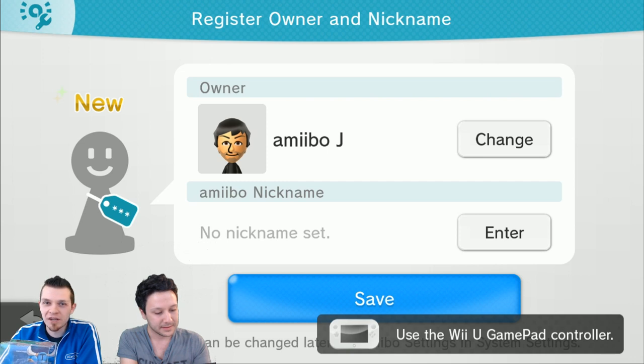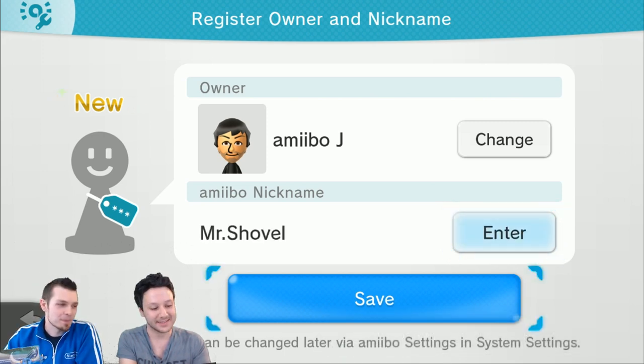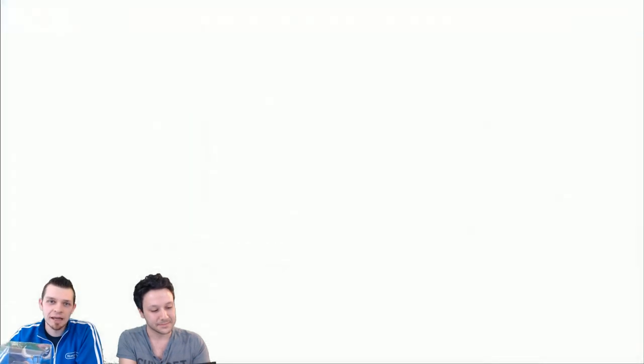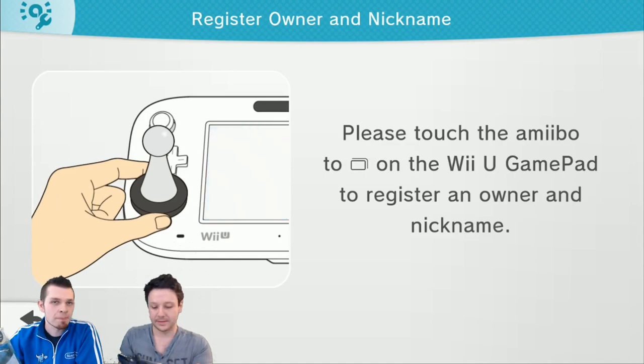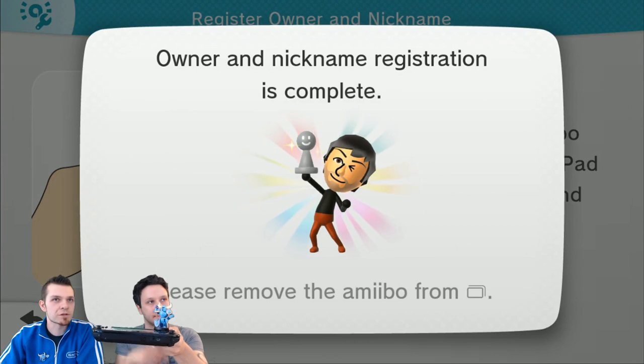Lauren, you want to say hi? She's off camera. Hello guys. She's manning the chats, so she's in the comment section hanging out with you guys. So now that you did that, you're going to tap them on. And look how cute my Mii is — so adorable. Now what happens if we tap this Amiibo in there? You can actually do these through the box, which is cool. Let's try it.